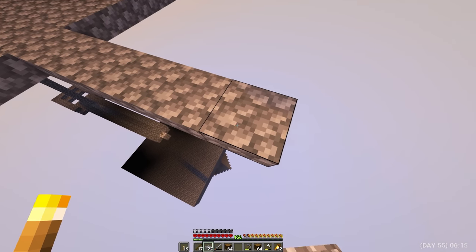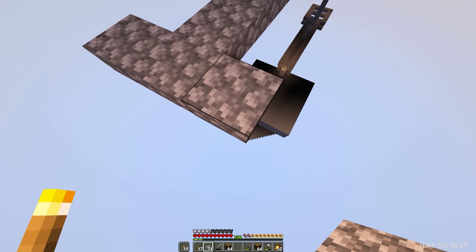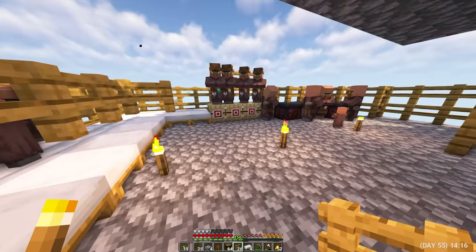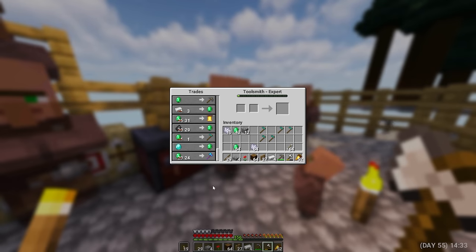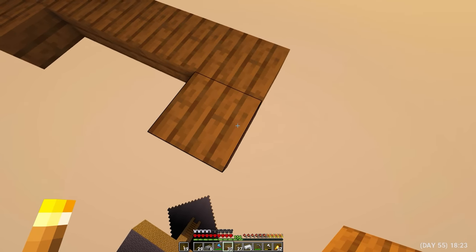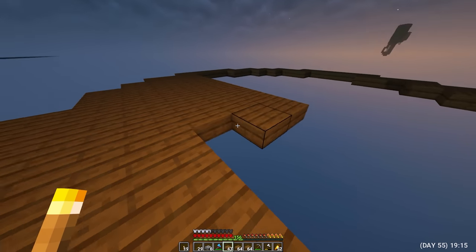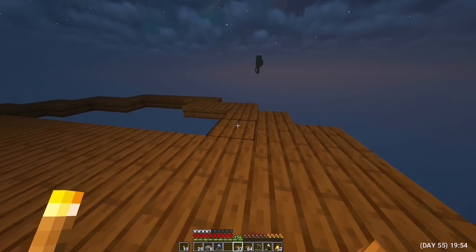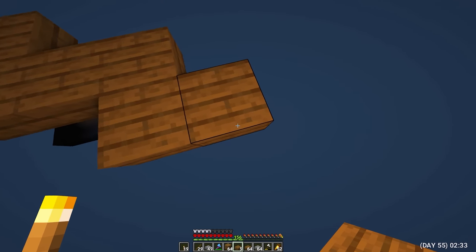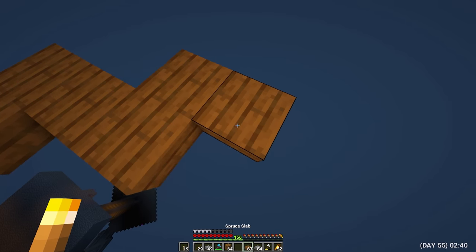Day 55. Every day there are more and more inhabitants, and now their number is enough for me to make an iron farm. I decided to build it on a separate small platform. I separated a few small villagers to take them back to my farm later. And now I can buy a diamond axe with Durability 2 from the first toolmaker. I started making a round platform for an iron farm — yes, I really like to build circles. I made a circle from half blocks of spruce, just so that there would be at least some variety. After making one small area for the farm, I stepped back 15 blocks and started making another one — I had an idea to make some small compact farms.